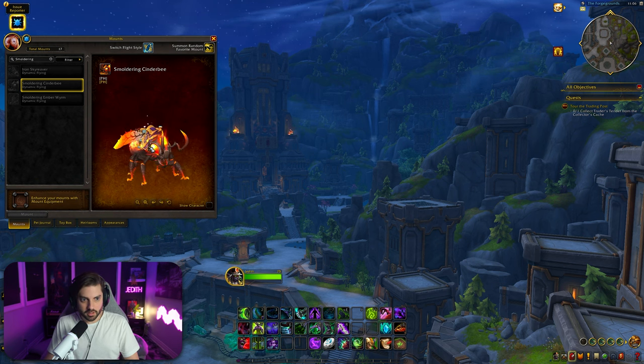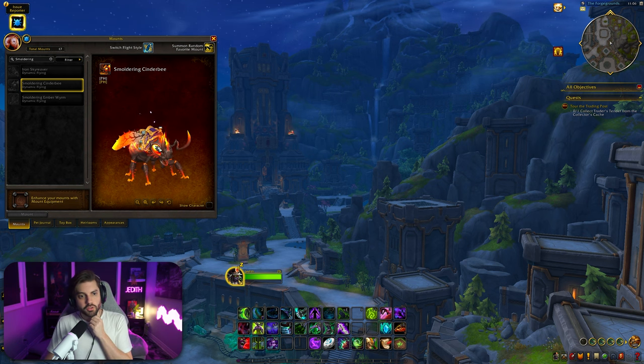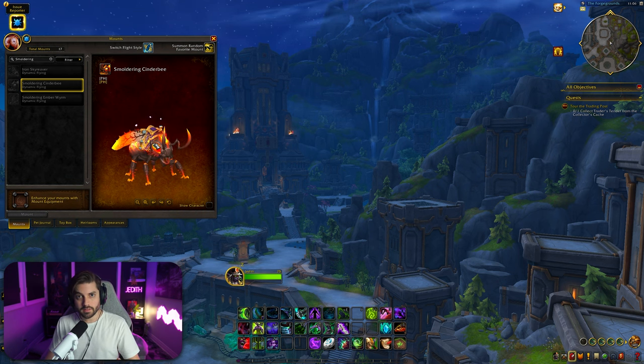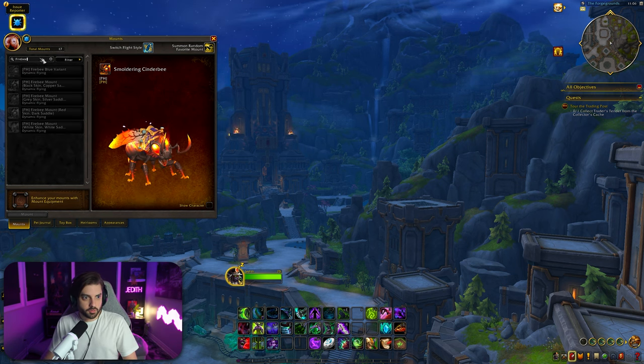I'm really excited about this one. Smoldering Cinder Bee — yes, it is a bee, a bee that's on fire, and it has a saddle on it. Pretty sick. You guys will be seeing a lot of these bees in one of the dungeons called the Cinder Brew Meadery — it's one of the first dungeons you do in this new expansion. I have content of me doing it, so if you want to see the full dungeon run, you can head over to my second channel — link in the description. There's also a guide on this channel.